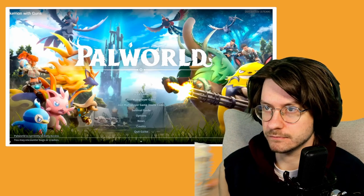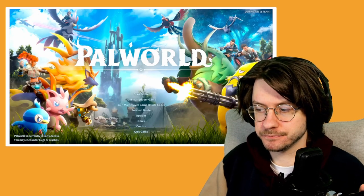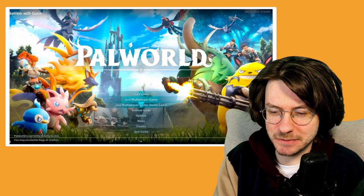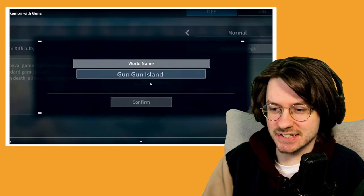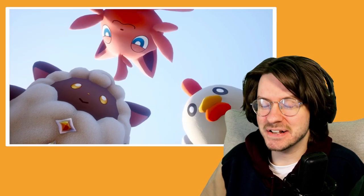Palworld family — everybody's calling this game 'Pokemon with guns.' So today I'm gonna show you how to get the guns in Pokemon with guns. Alright, let's start a new game. I'm gonna call it Gun Gun Island. What was the first world he made? Shitter Island. Nice. And this gets you the guns faster if you do it like this. I'm gonna import my character from Street Fighter 6. There we go.